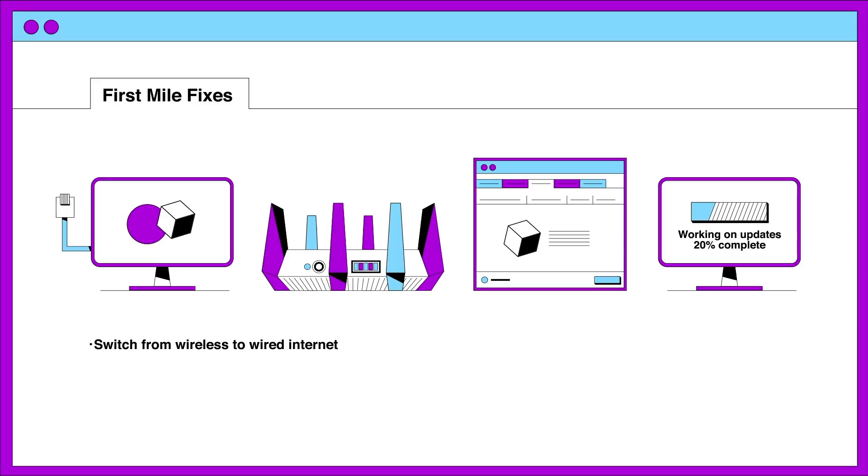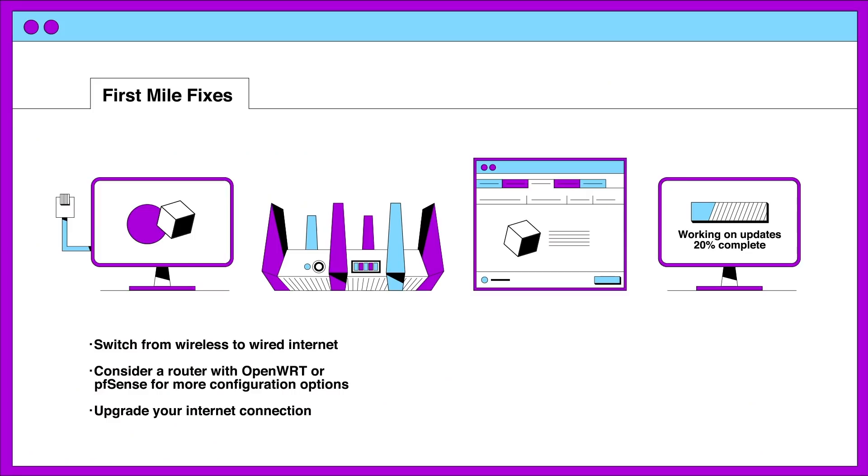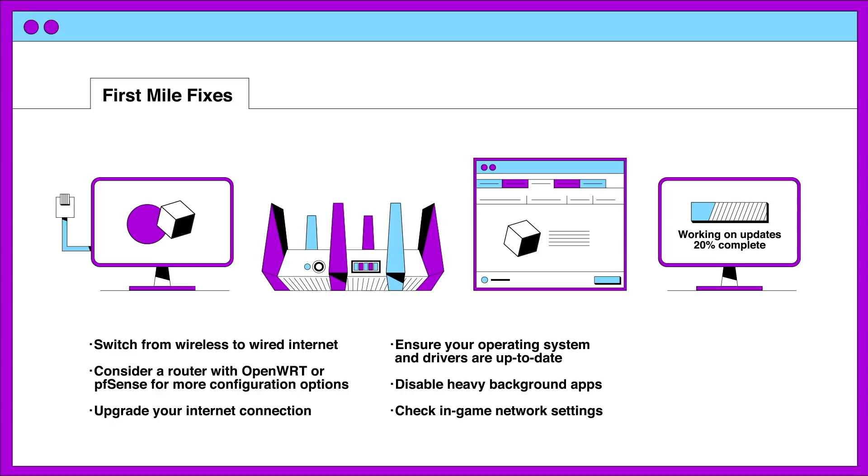The most important for gaming is to switch from wireless to wired internet, which can reduce latency, jitter and packet loss significantly. Beyond this, it may be worth investigating routers with more configurable firmware, or just upgrading the speed of your internet connection — especially in households where your connection is used by several people who may be streaming video, downloading files and performing bandwidth heavy tasks all at the same time. Ideally your router will be able to prioritize latency critical tasks like gaming and video conferencing over stuff like streaming video. Finally, it's useful to ensure that your PC and its drivers are up to date, you've disabled any apps that use a significant amount of CPU or network bandwidth in the background, and any network-specific game settings are set correctly.